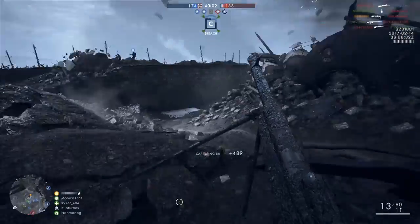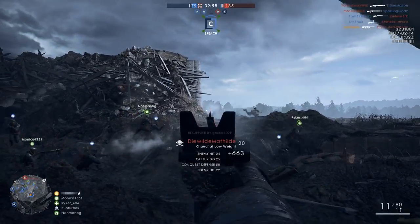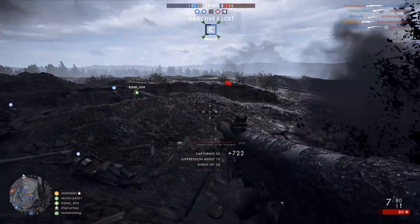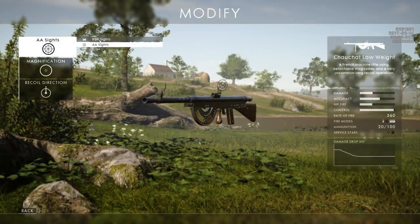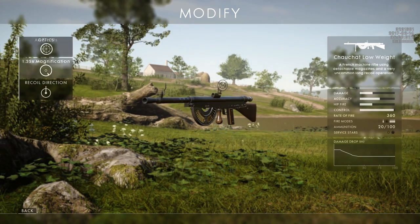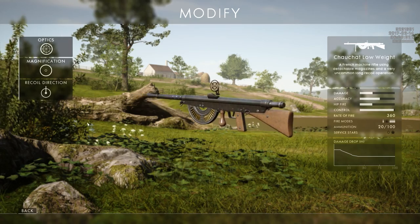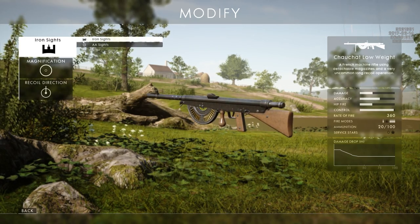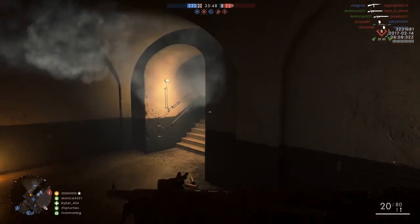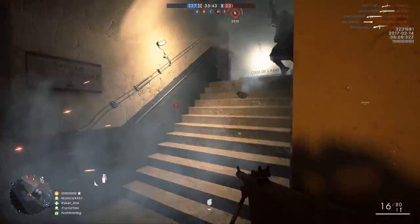To unlock the low-weight variant of this weapon, you need to get 50 kills with the Lewis Gun Suppressive and also resupply 75 different times. In the menu, there's really not a lot you can customize. You have the choice between iron sights and anti-aircraft sights — I prefer the irons, the anti-air sights look pretty bad on this weapon. You can also choose your magnification and recoil pattern, but that's about it. So you're really only choosing your sights and setting the magnification you prefer.